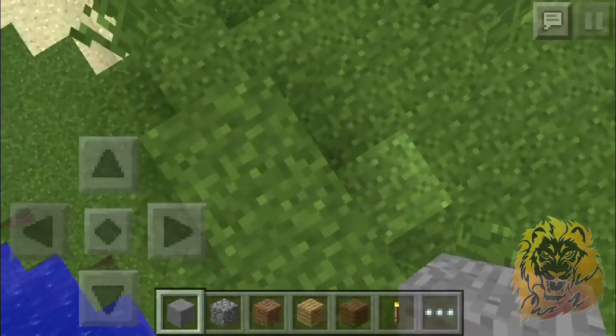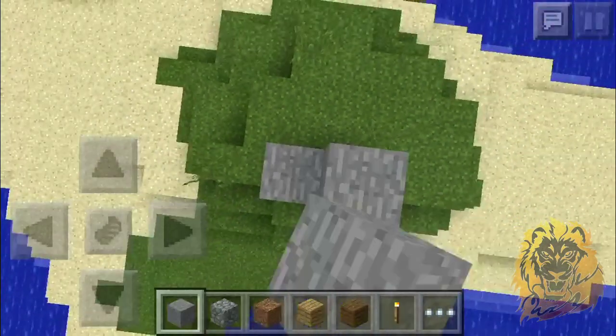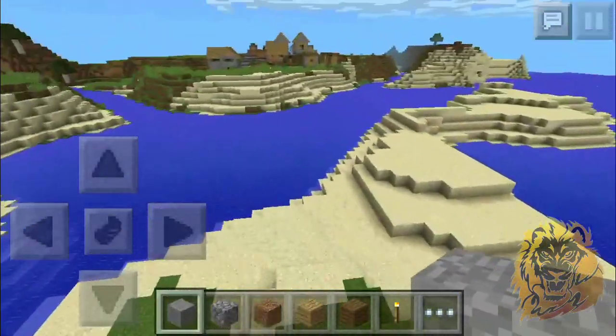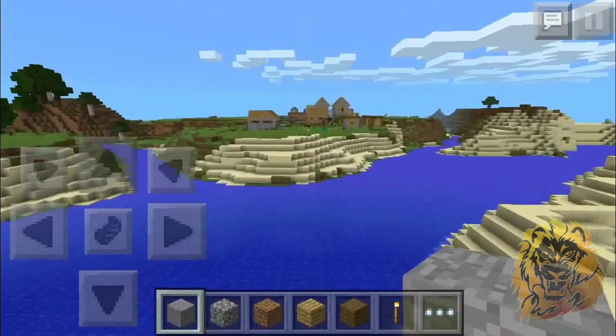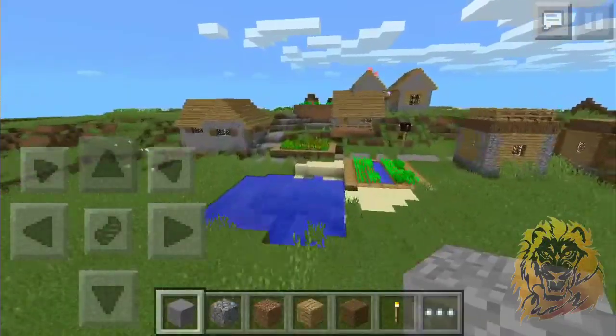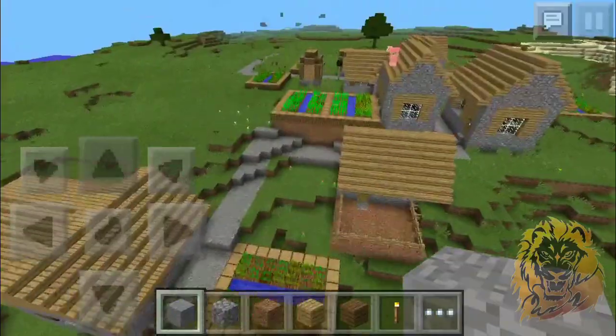As soon as you spawn in here, you're going to spawn on these two blocks — I recommend keeping tabs on these two blocks. Once you spawn here, look to the left and straight away you see a village. It's not really one village, it's two villages so close together that it looks like one huge village.